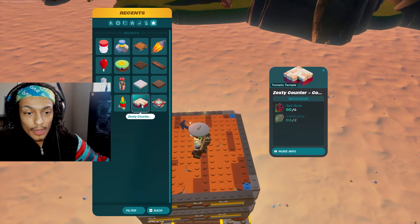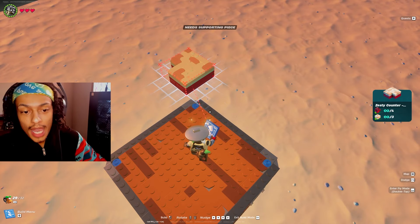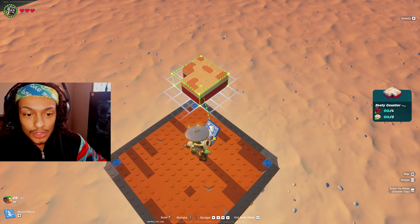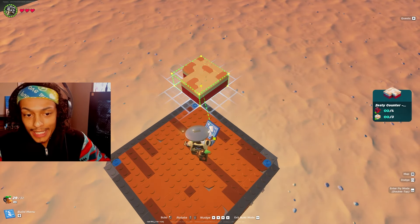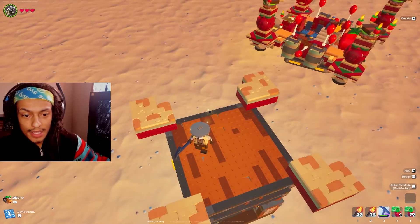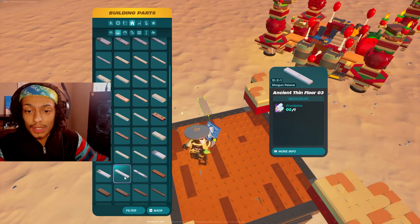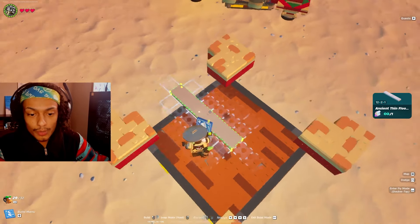We're going to grab the zesty counter corner and move it so that it's hanging just over that little blue piece inside the foundation — I'm identifying this as my front. Then I'm going to grab a frost pine floor; the 12x2 will do perfectly.